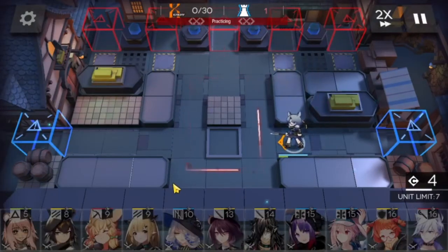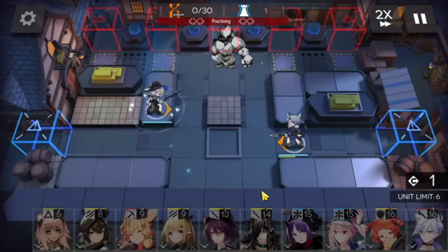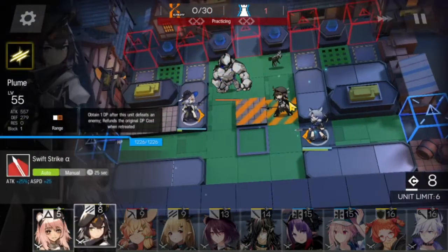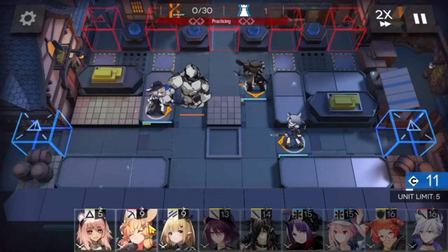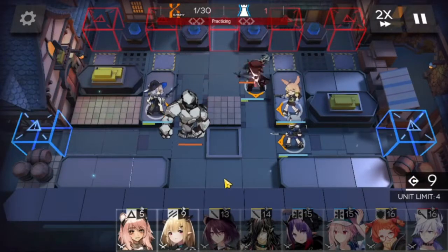We're going to start off with our Vanguard Fang, followed by Orchid to stop the Colossus in place immediately. Just like that. We have the Dao coming in — we're going to bring in Plume to stop him in his tracks. We're going to bring in Kroos to help with the DPS.